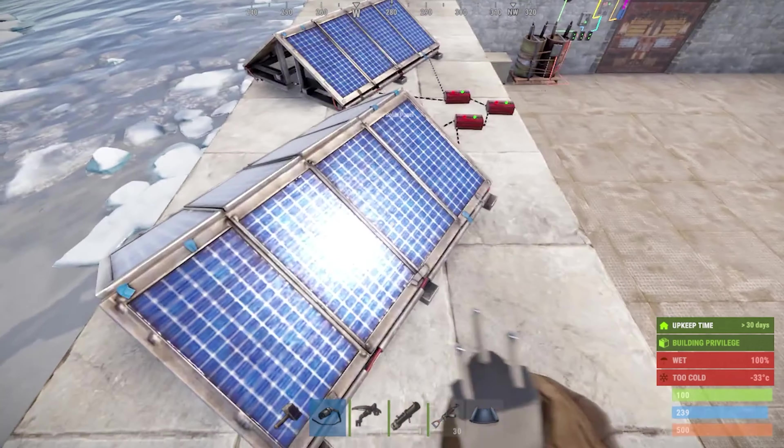That means we'd have to come over here and use our medium battery. We plug it in, turn it on, and look — the turret turns on! Why? Because now we're using 11 active charge, and as you can see, we have up to 50 available. Out of those 50, we're only using 11.